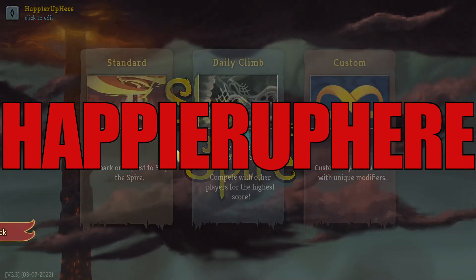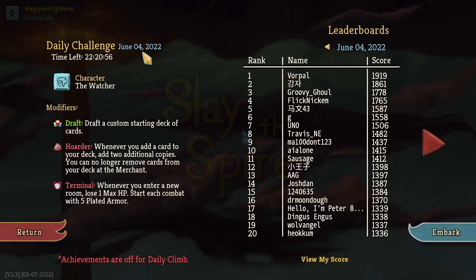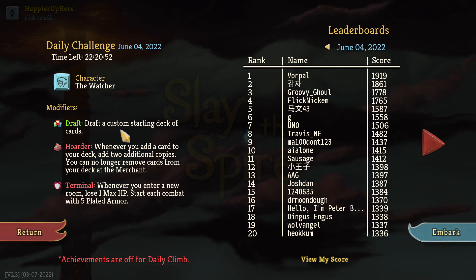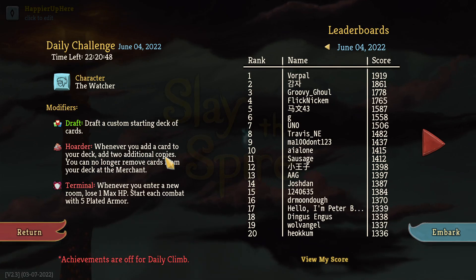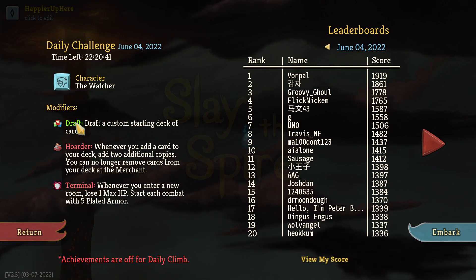Hey, welcome to Slay the Spire. Today playing the daily challenge for June 4th, 2022. The character is the Watcher and the modifiers are: Draft, Hoarder - whenever you add a card to your deck, add two additional copies - and you can no longer remove cards from your deck at the merchant. Also Terminal - whenever you enter a new room, lose one max HP. Start each combat with five plated armor.